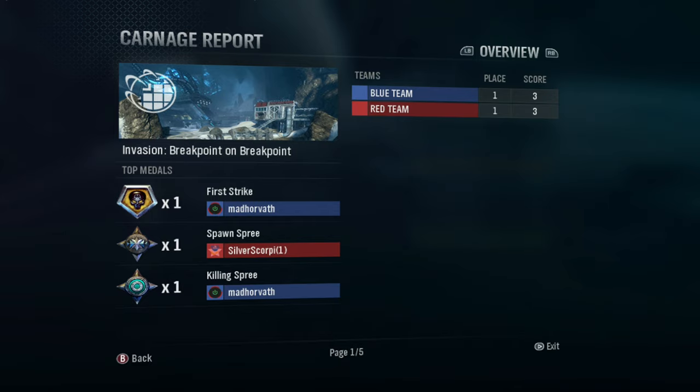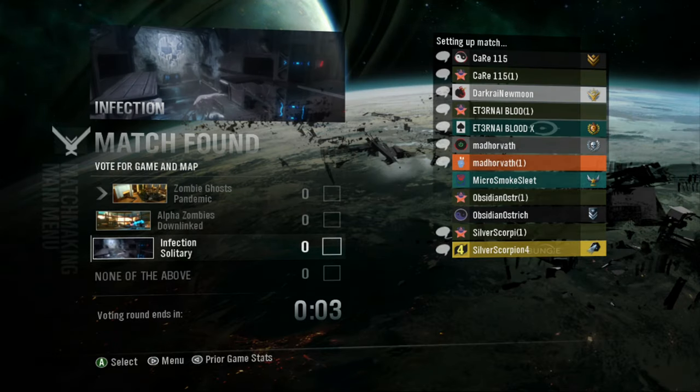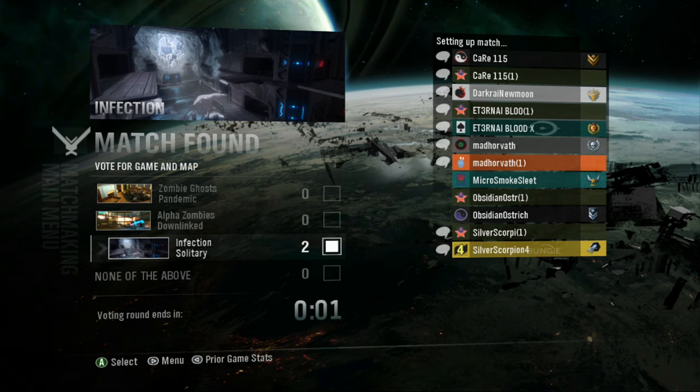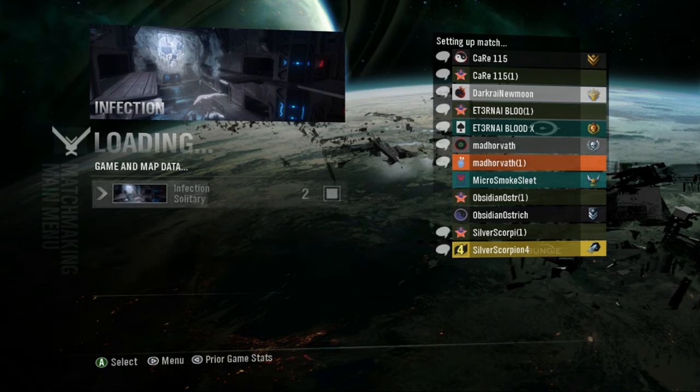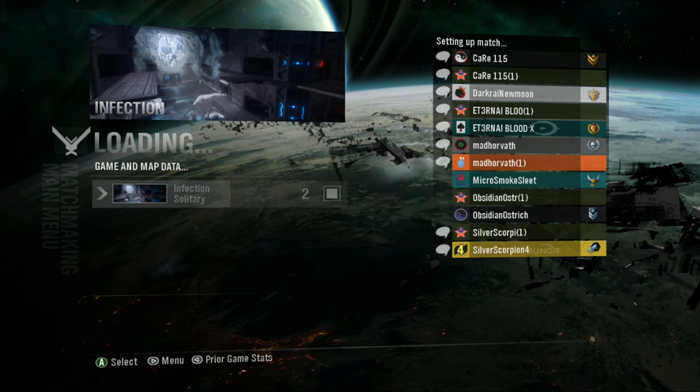For this, you want to jump into Living Dead. The problem is it needs to be on an anniversary map. If you jump into this playlist by yourself, you're probably not going to get a DLC anniversary map. Ideally, you want to jump in with a full 12-person party so you can ensure everyone has the maps — otherwise you'll get matched with someone who doesn't have them and won't be able to get the achievement.